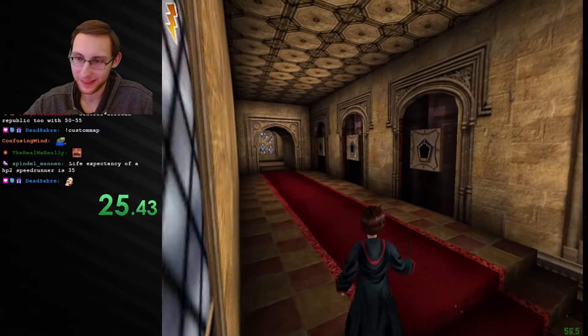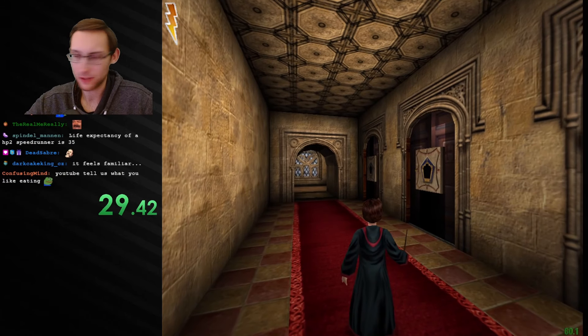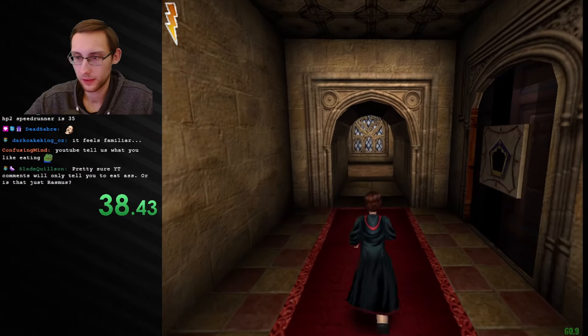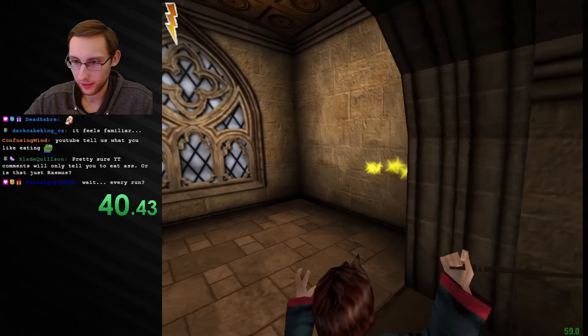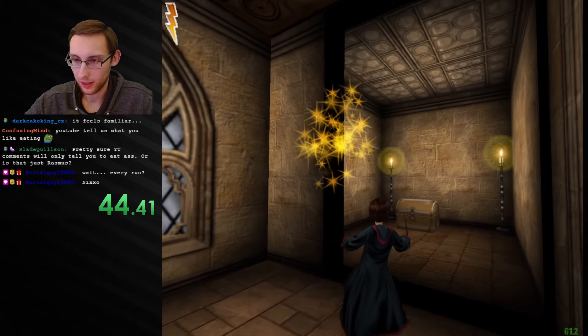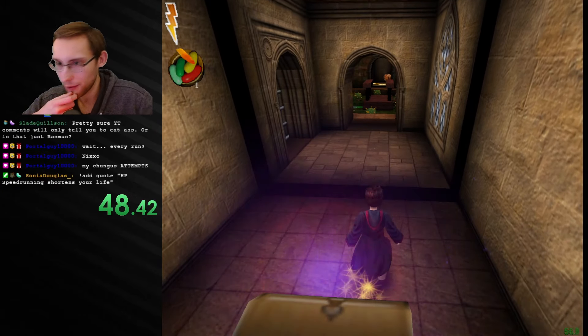HP speedrunning shortens your life expectancy — like every run you do is like five years off. I should be dead, I should have died two years ago. It really sometimes feels like that, the stress makes you age a lot faster. I love secrets that have no indicators — I think I'm gonna love this map.